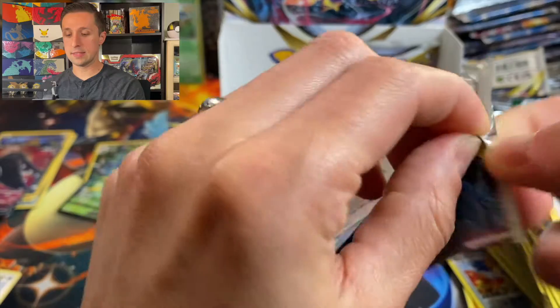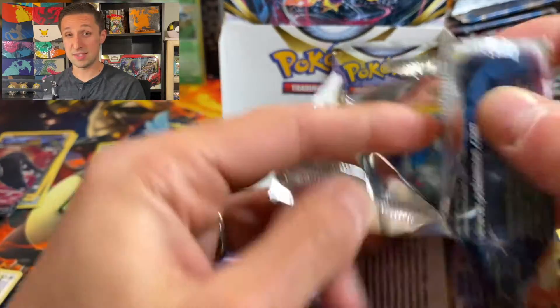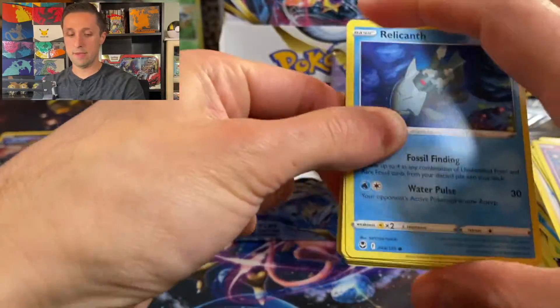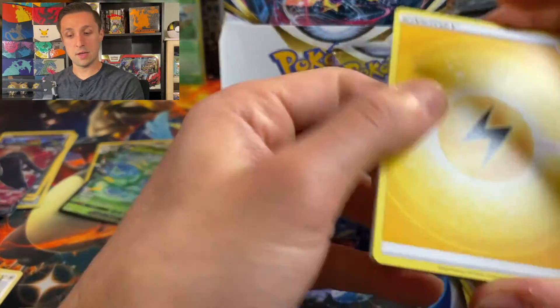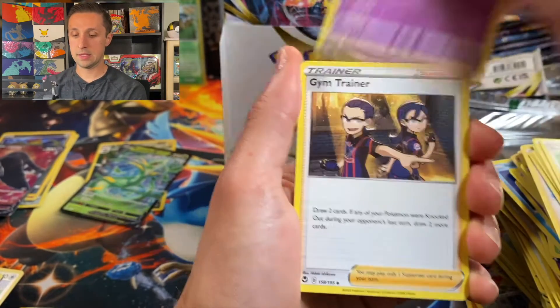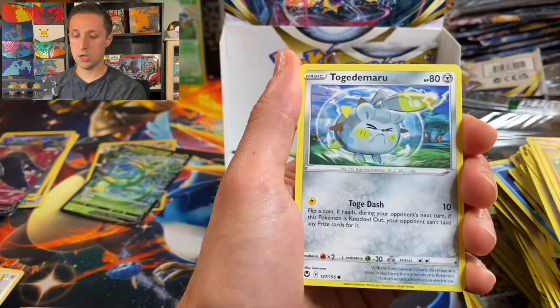We still need five more hits and we've got looks like maybe six or seven booster packs left, so we're coming to the end of it. I'm going to hold out hope for five more hits, but it is coming down to the wire. Serena, Stonjourner, Gym Trainer, Relicanth, Hawlucha, Togedemaru — I've got that Pokemon's name down now — Petilil, Pikachu.